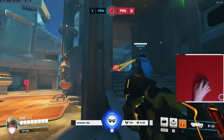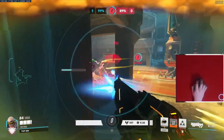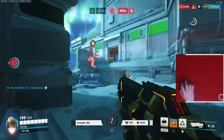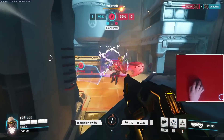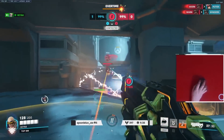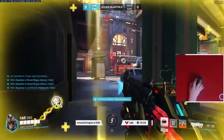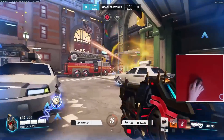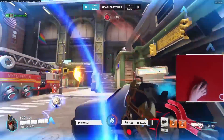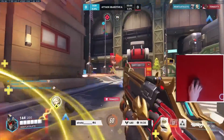Soldier often wants to completely ignore the enemy tank, find an off angle far away from them so they cannot deny what he wants to do, and slowly control, contain, and potentially kill any squishy he sees - poking at Anas, forcing them to use abilities or play scared, poking at enemy DPS, denying them from taking off angles, and even wrapping behind the enemy team at times. Because of his mobility and self-heal, he can operate completely by himself. He's always whittling down and looking for a hit-and-run opportunity: Helix someone, kill them, then dip away so he doesn't get traded out. You got the value - just get out.